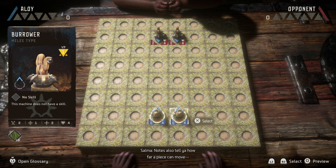It can be tricky remembering the details of every machine, so we use these notes to keep track of them. You see that number on the top right corner? That there is how many victory points you'll get for destroying that machine. Notes also tell you how far a piece can move, how powerful their attacks are, the distance they can strike from, and, of course, their health. Okay, that's enough for now. Let's just play. I'll explain the rest as we go.